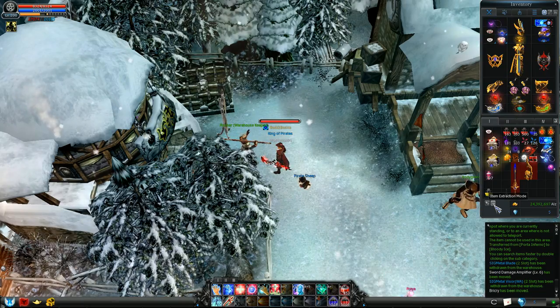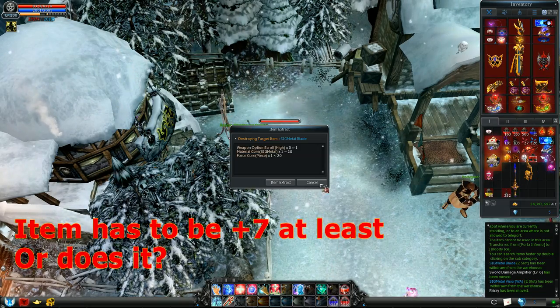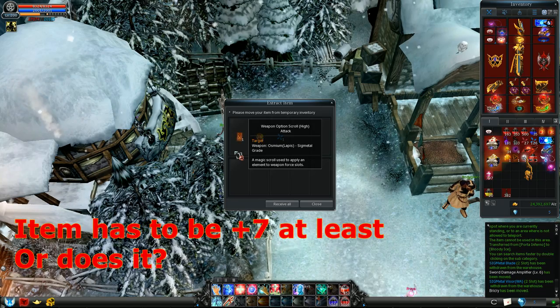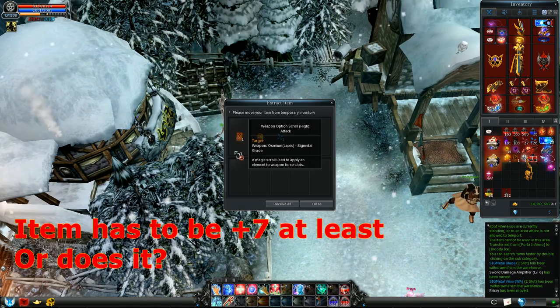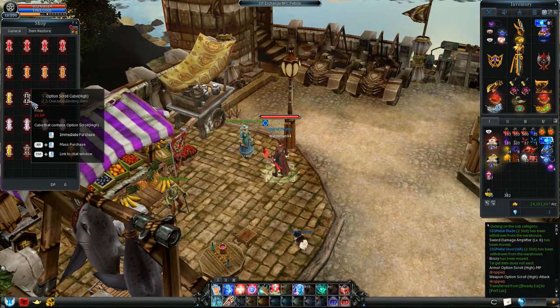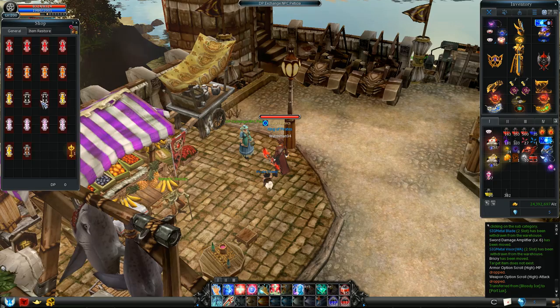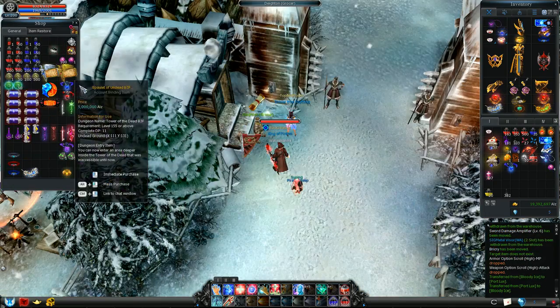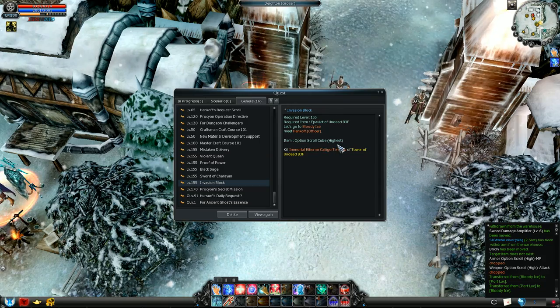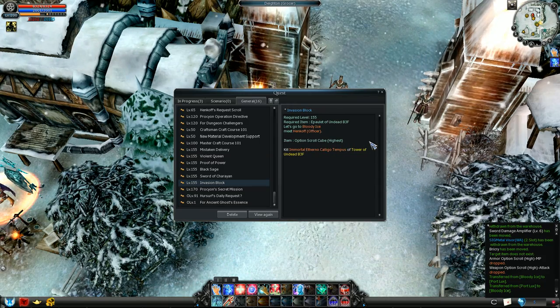One way is to extract items. From what I've heard, they can only be obtained if the item you extract is plus 7 at least. I'm not entirely sure if they have to be plus 7, but they are certainly rare. Another way is opening scroll cubes, like the ones you can exchange your DP for, the ones you get for finishing 10 runs of a certain dungeon, and the ones for the daily quests of Tower of the Dead B3F.